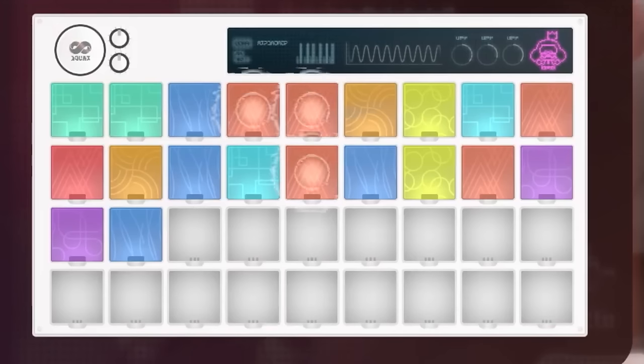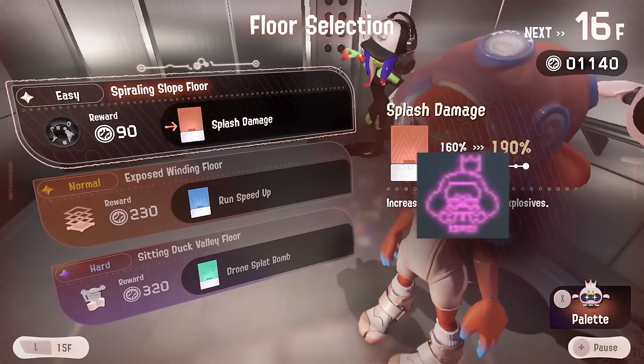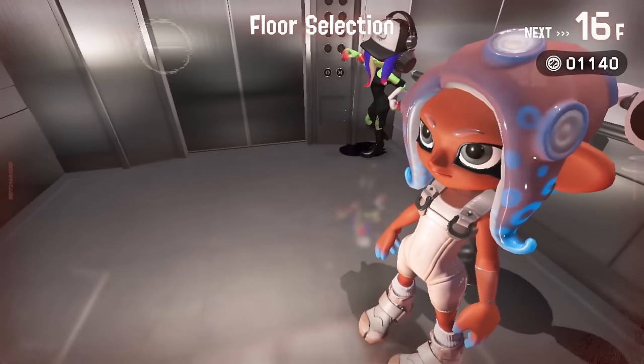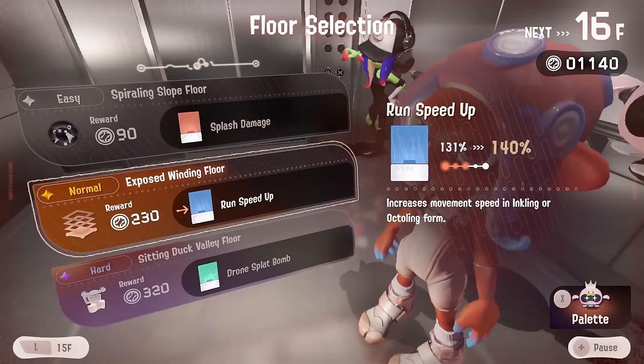And let's not forget the little Pearl on the right side just vibing. Interestingly, the sprite animation has a glow, just like the UI. It's cool how little details like this make everything on the screen feel connected. Speaking of which, the UI does a lot of cool things that show personality while doing as little as possible.